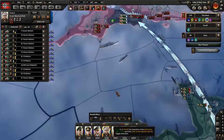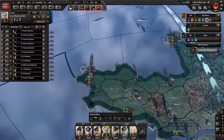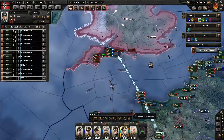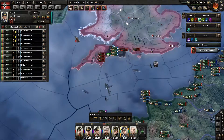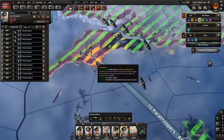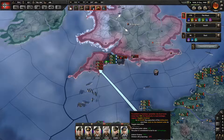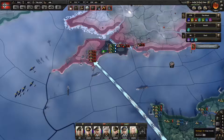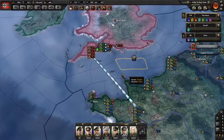That doesn't necessarily mean that I've succeeded. I need to have my paratroopers get in there. Maybe I can have them drop on — this is going to be my last try with them, see if we can get them to drop. Maybe it's a matter of air superiority, which I should have here, but maybe I don't have it here.